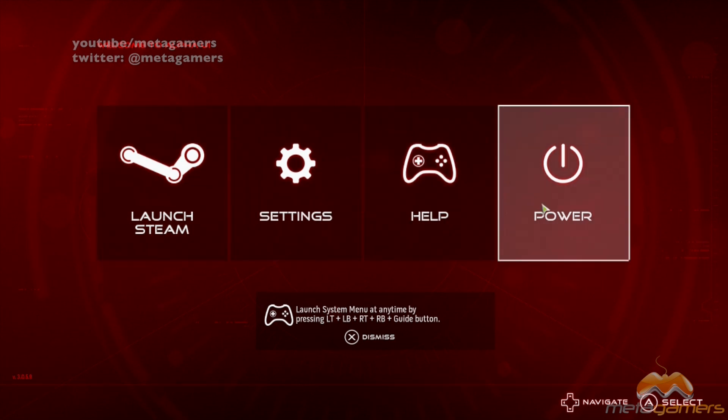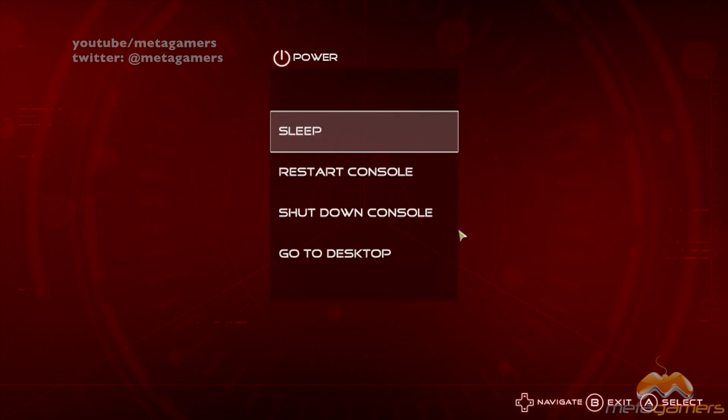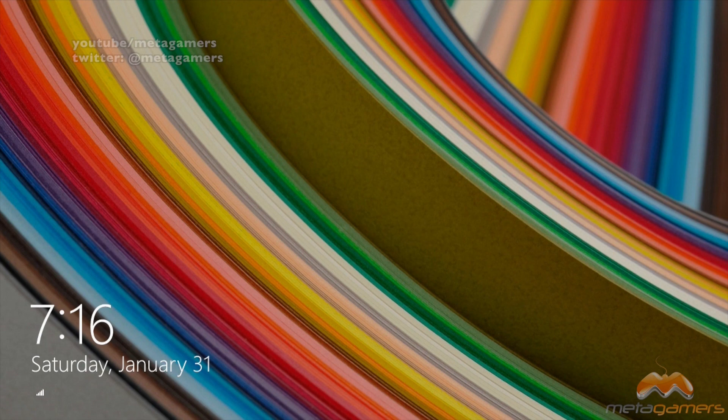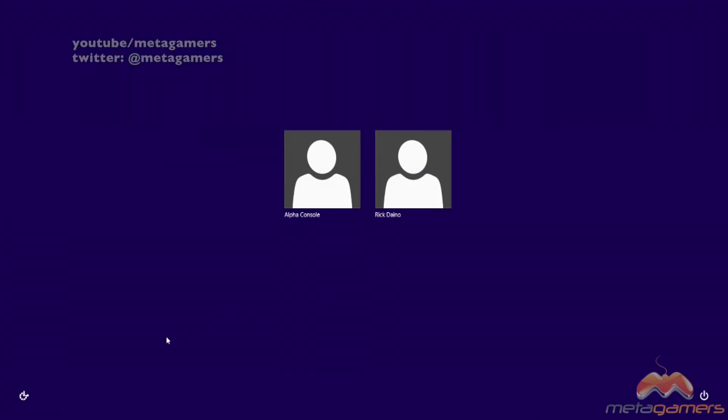I'm using a trackball as well as a keyboard instead of the controller. You're going to want to navigate to where it says Power, and then you're going to want to go to Desktop Mode. So we're going to switch over to Desktop Mode here. Then what we're going to need to do is we will need to log in, so I'm going to go ahead and log myself in here and then we'll come back.